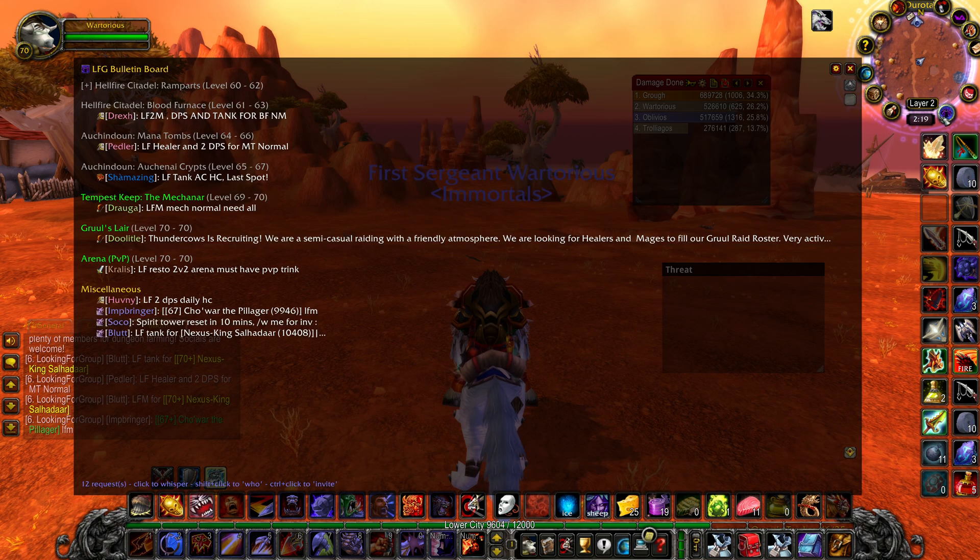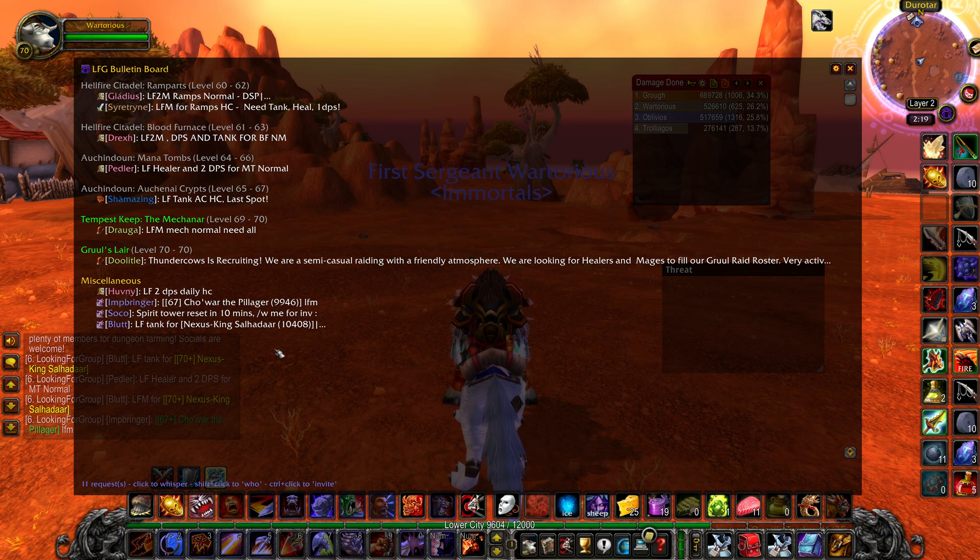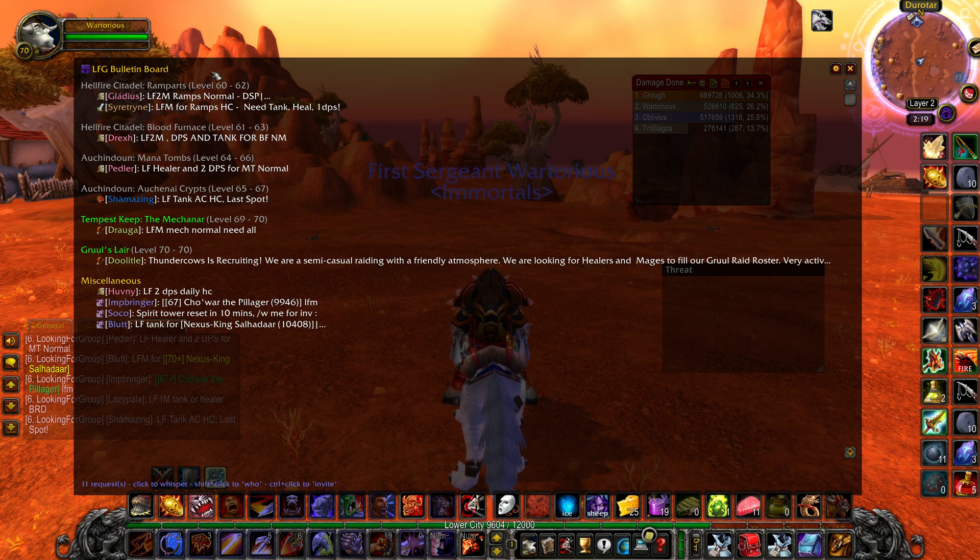This is where LFG Bulletin Board comes in. You can download this from basically any mod manager such as WoW Up or Curse Forge, and as you can see it'll very, very nicely pick up all the text for people and put it into a lovely list.